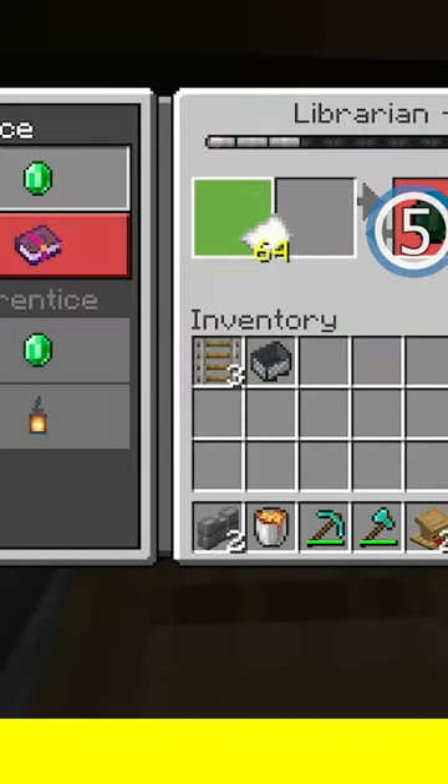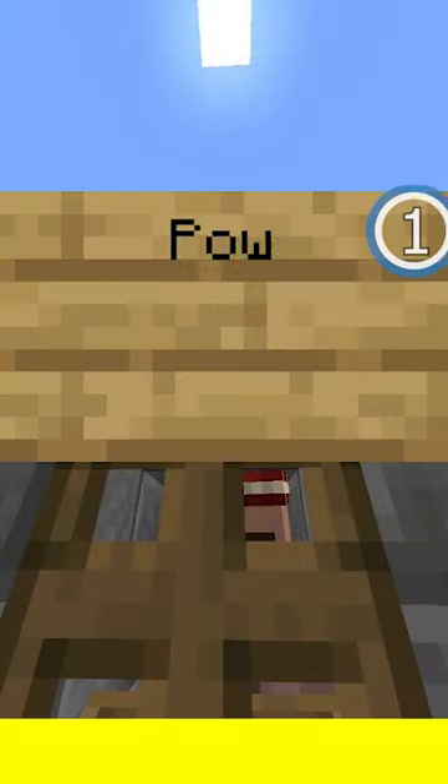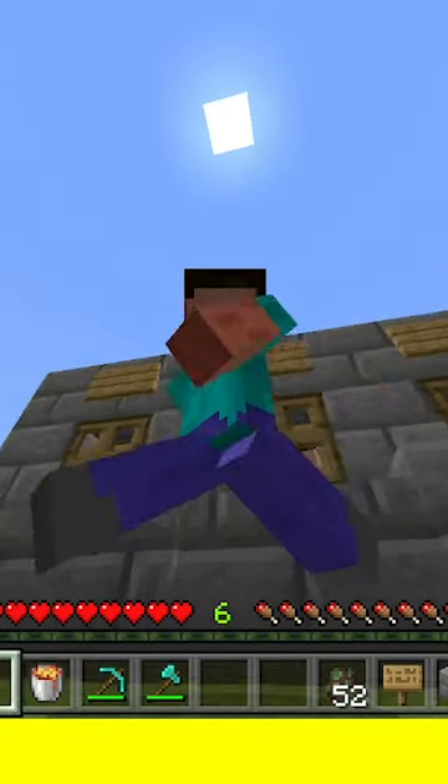After you find a trade you like, trade paper with him to lock it in. Seal him back up and write on the sign above what the enchant is.